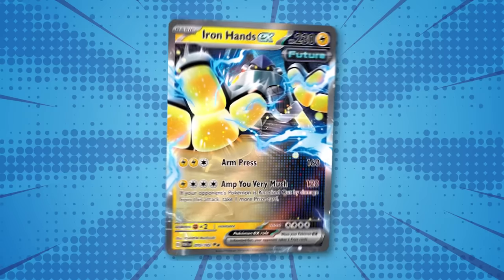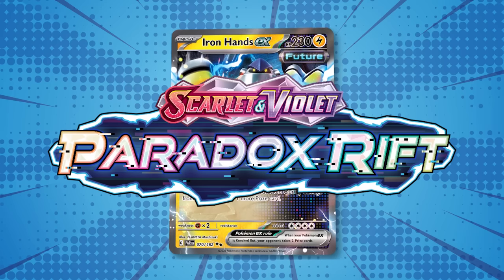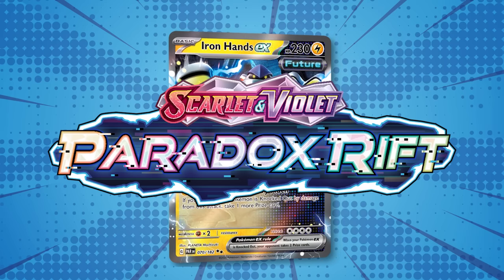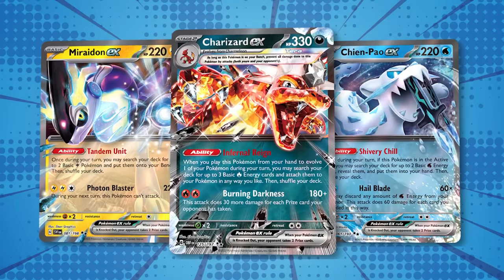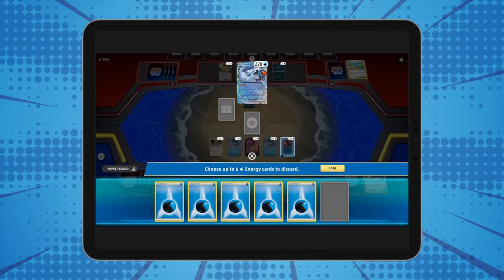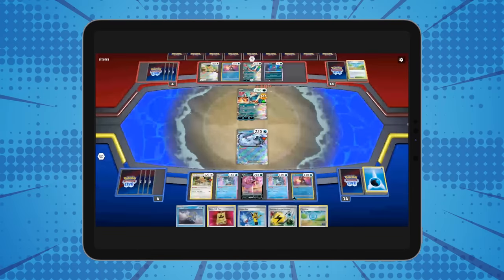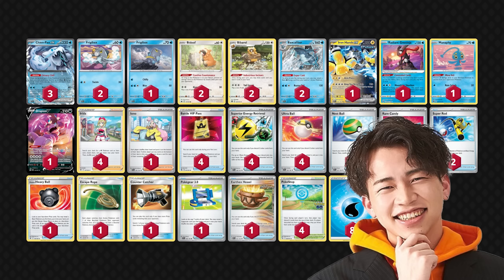Iron Hands EX has probably been the most hyped-up card by the community out of the new Paradox Rift set. While it likely won't be the face of its own new archetype, there are plenty of pre-existing decks that could fit an Iron Hands EX or two into their lists. Today we'll look at Chi-Pal EX Baxcalibur with the brand new Iron Hands EX added in. The decklist comes from Daichi Shimada from the Japanese Elite Four Invitational Tournament.